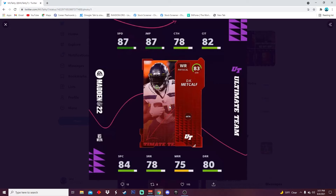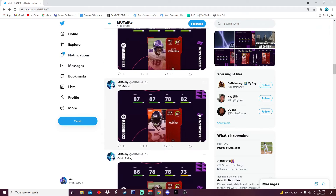Then we got DK Metcalf at 83 — I feel like that's kind of low for DK. He was a beast last year, but hey, it is Madden. 87 speed is obviously really good. I expect to see this guy on a lot of people's teams. 87 speed, 87 jumping, 78 catching, 82 catching in traffic, 84 spec, 78 short, 75 medium, and 80 deep route running. Just a really good card, especially at 83 overall.